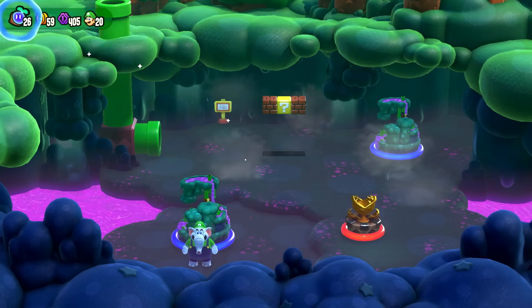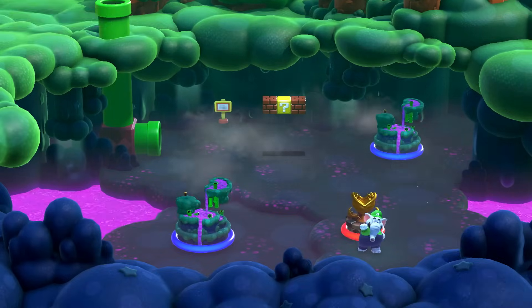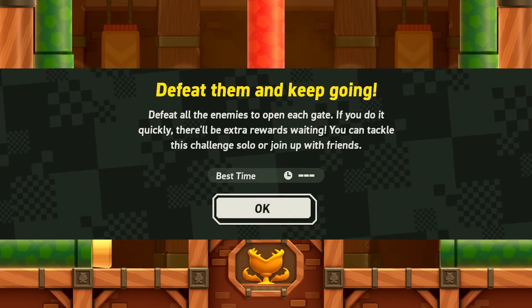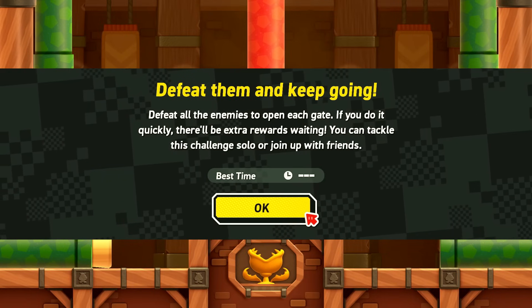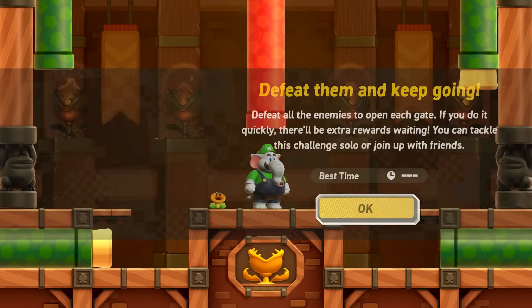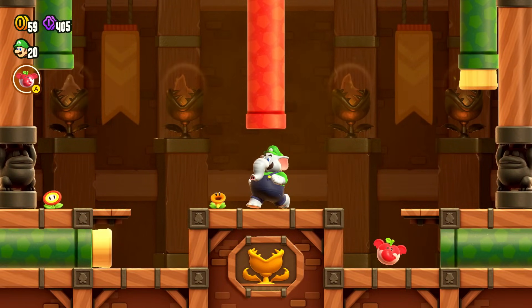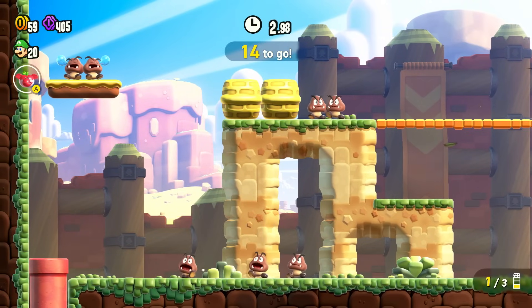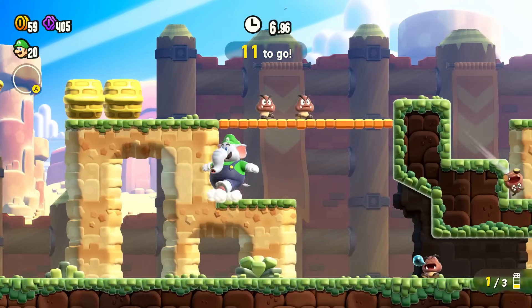Over this way there's still at least one more thing left to do in this swamp — it's the KO Arena, Pipe Rock Rumble! The instructions say to defeat all the enemies to open each gate; if you do it quickly there are extra rewards waiting. You can tackle this challenge solo or join up with friends. I keep with Elephant Luigi and head through. There are 15 enemies to go. I try to charge into one — that's not a good start and the timer is going!